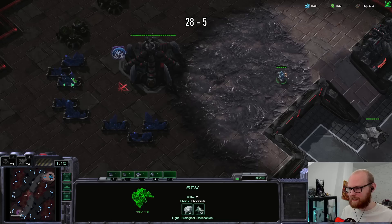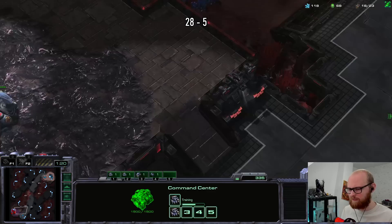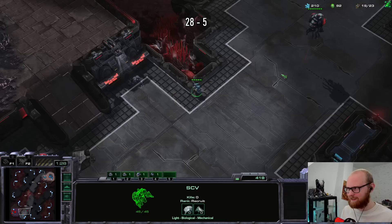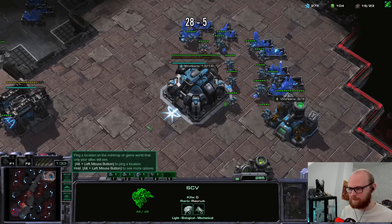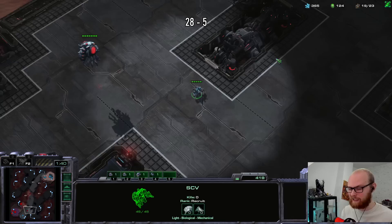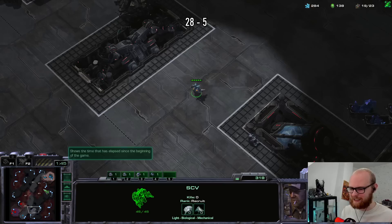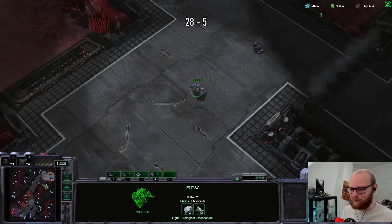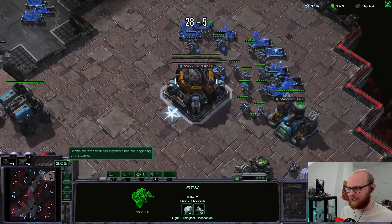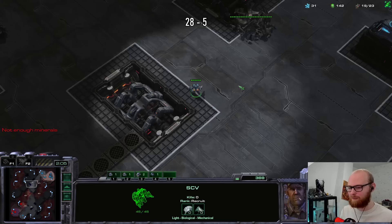There's no pool visible. What is this then? Maybe he pulled the drone back for a late pool first. I'm trying to understand the timings - it feels like a hatch-first pool but without the hatch. Maybe it was just a reactive pool first. Or is there a hatchery on my side of the map? That would be slightly less pleasant. Actually he does have a hatchery there. I'm also trying to manage my economy - build flow is the most important thing for me.